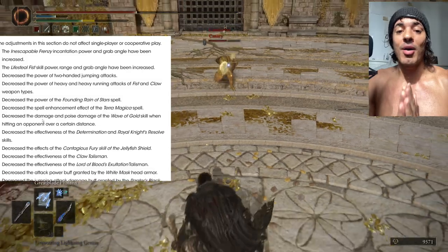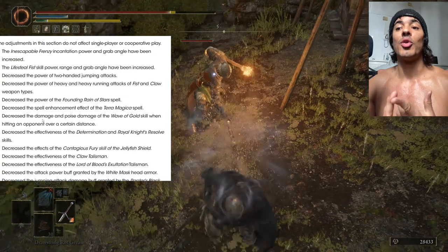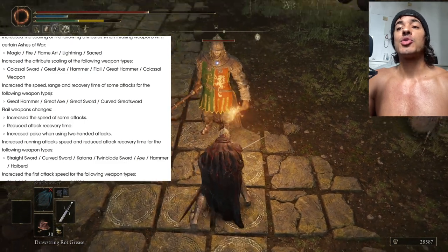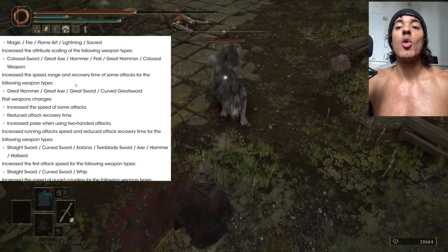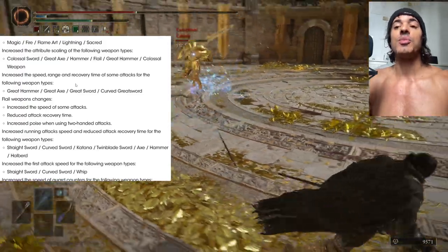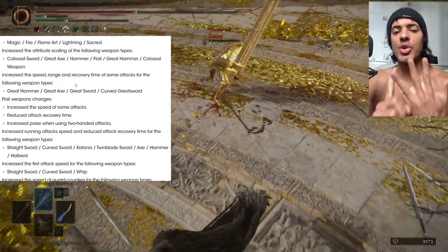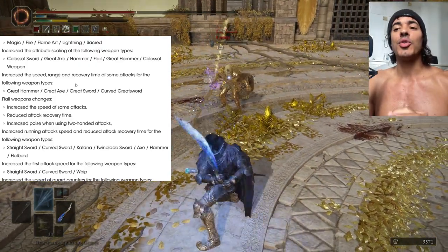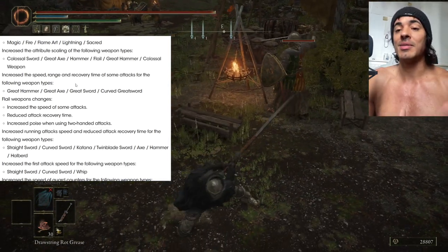Another great thing being buffed: guard counters got buffed, which is pretty amazing. We also have a buff to a bunch of animations on running attacks, and a buff on some attacks. I don't know exactly which ones yet, but basically on curved great swords — so curved great swords are faster on some attacks — same for great hammers, great axe and great sword. I think it's the R2s; all R2s got buffed. Some running R1s got buffed also, and the crouch attack on curved great swords seems to have been buffed, but those need further testing — the patch just dropped like one minute ago.